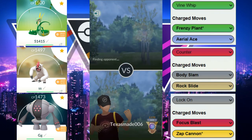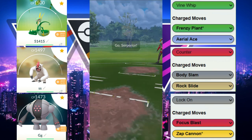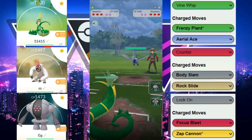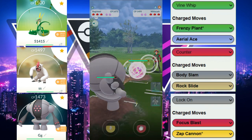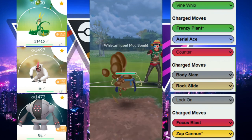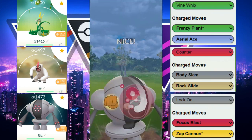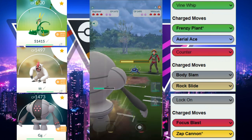Welcome back to another video. Today we're in the Open Gray League trying to figure out a composition to pair with the Superior and the Reggie Steel. We have Superior as our lead, and after we switch into Reggie Steel we're going to be met with a Whiscash. This is your classic Skarmory and Whiscash in the back.